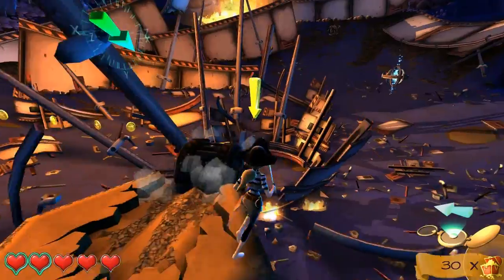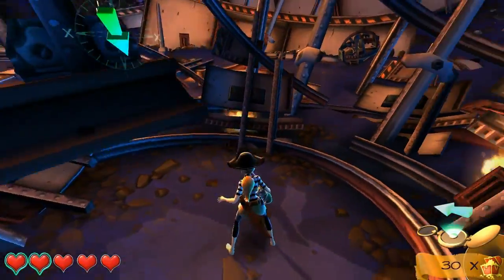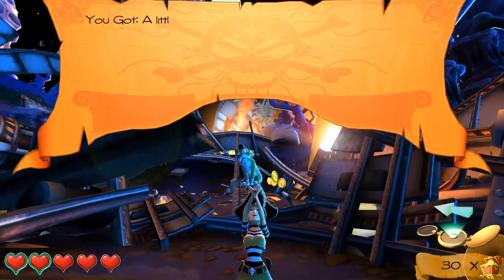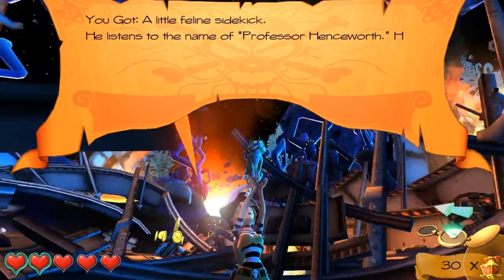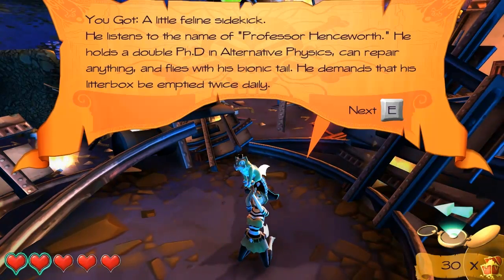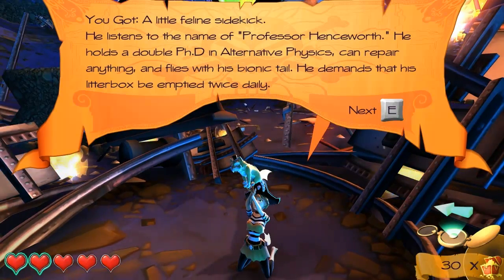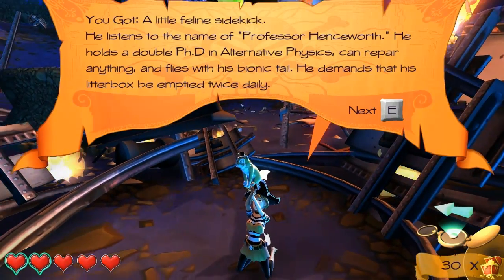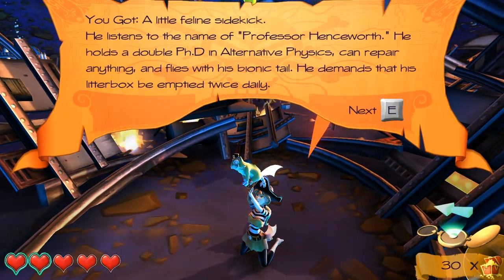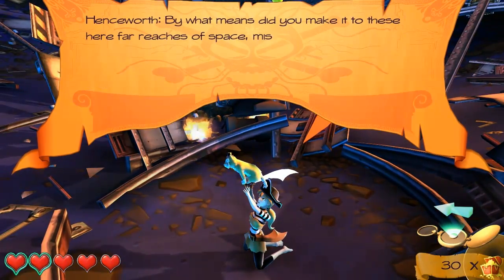Maybe I can get a dog. Aw. Damn it. Top hat cat. Cat with monocle. You've got a feline sidekick. He listens to the name of Professor Hensworth. He holds a double PhD in alternate physics, can repair anything, and flies with his bionic tail. Sorry about that. He demands that his litter box be emptied twice daily. Screw that — literally. No, not literally.